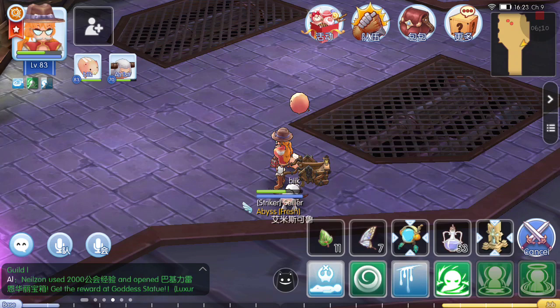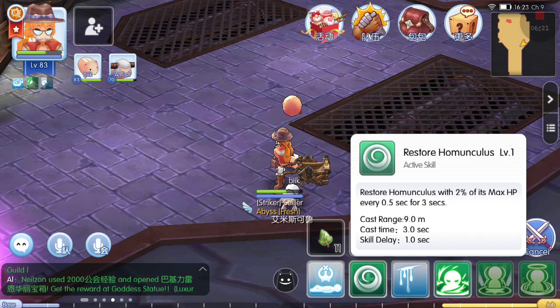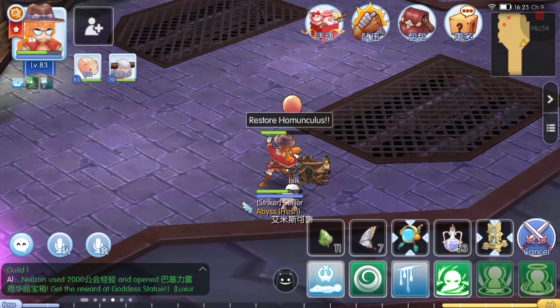So I'm gonna use it. The downside of this is the casting — it has a cast time of 3.0. By the way, even if you level this up, it never reduces the cast time. Even if you use suffragium from the priest, or whatever skill reduces cast time, it never takes effect because it is a fixed cast time for restore homunculus.